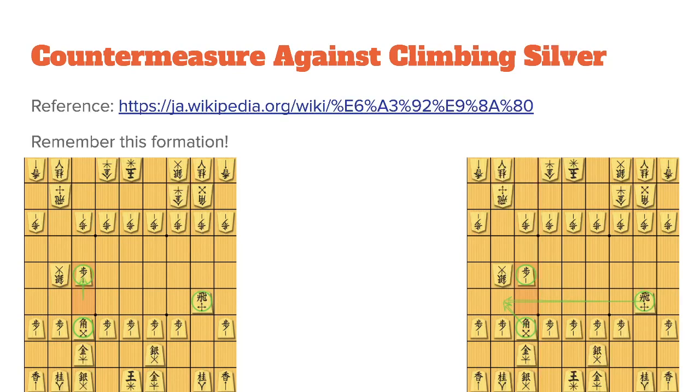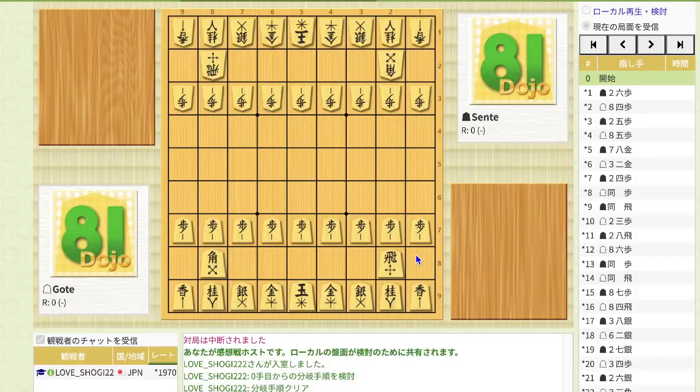Now you see how you can win so easily when your opponent doesn't know the countermeasure against climbing silver. It's very important to know the countermeasure, because if your opponent plays the climbing silver opening against you, you will lose so fast. So remember this formation and notice how the rook and bishop protect this square. Let's take a look at specific moves for the countermeasure against the climbing silver opening.